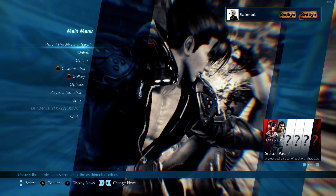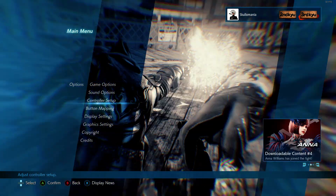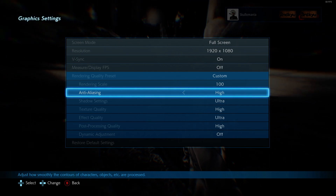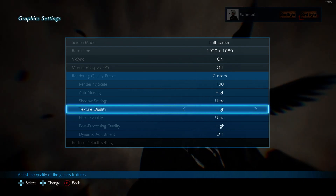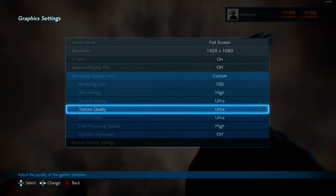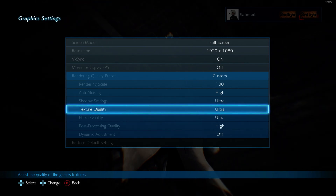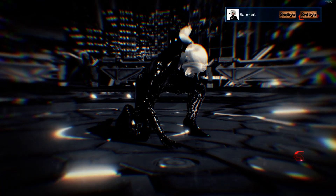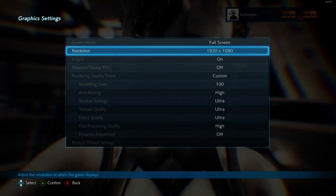So now let's begin. First of all, let's play on Ultra settings. There's the texture quality — let's switch it to Ultra and go back. Yeah, that's Ultra now.